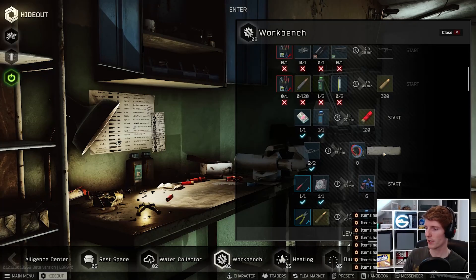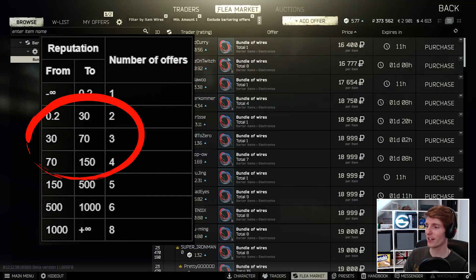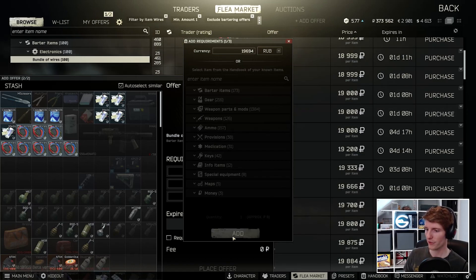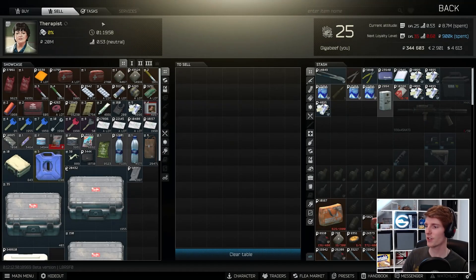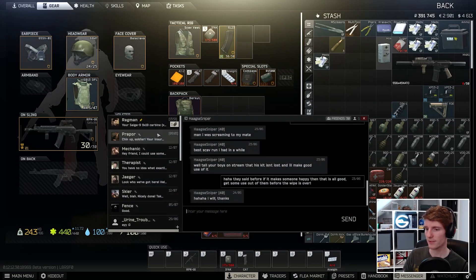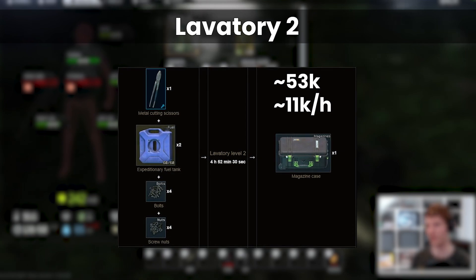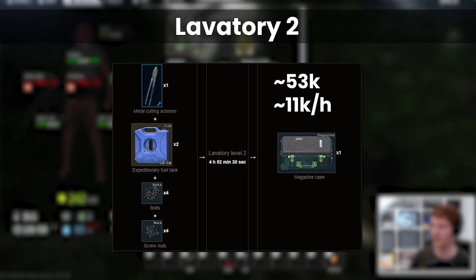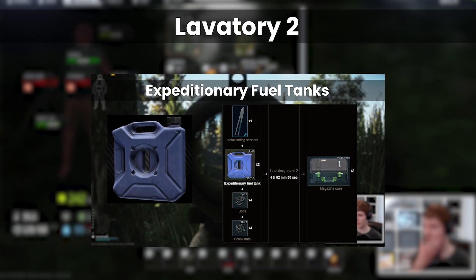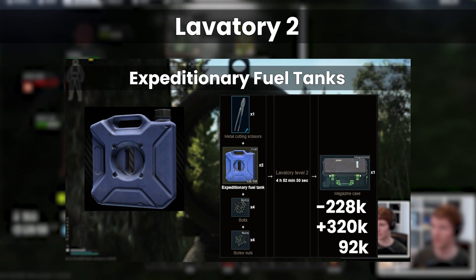To maximise your flea market reputation and get that third coveted slot you need 30 reputation, which takes a long time — so in theory everything found in raid you should sell, and any inputs you should buy, eating the flea market tax unless you can snipe stuff cheap and sell higher. This is why if you want to max your reputation for the slots you shouldn't stack crafts, but it just depends whether you want to save a bit of money on fees at the expense of reputation progress. The other big one in this module is the magazine case — it is one of the highest total ruble output crafts you can do, and since the other decent lavatory crafts are typically quick to cycle, this is the perfect overnight craft. It makes sense to do this once the fuel has been used in the generator and is now empty.